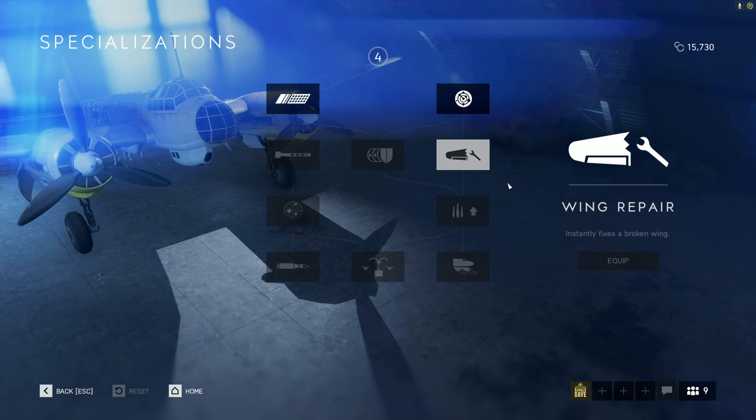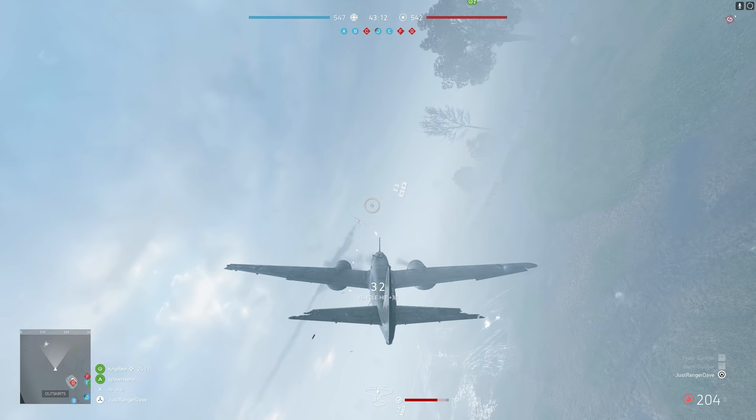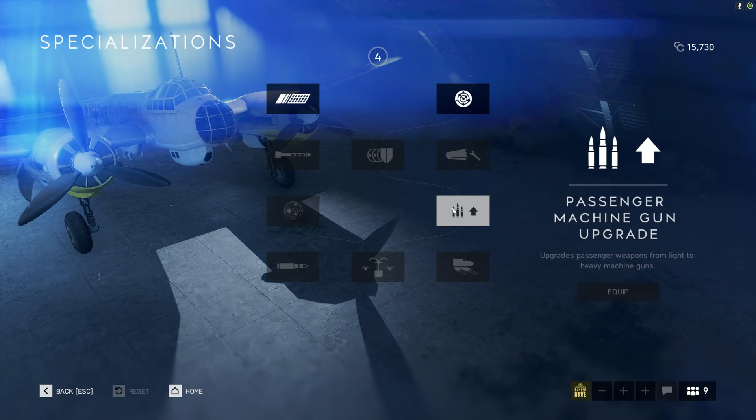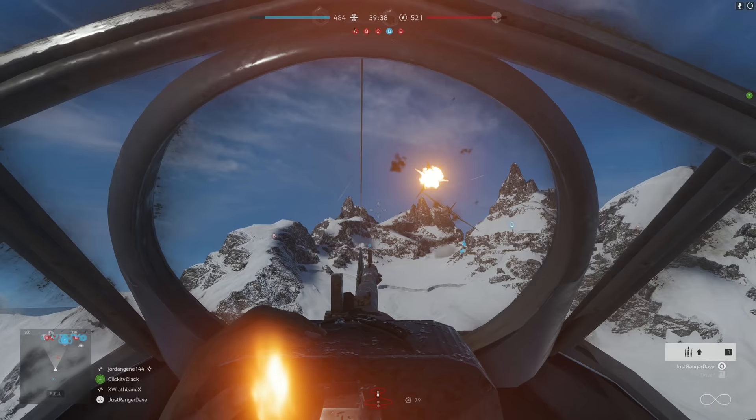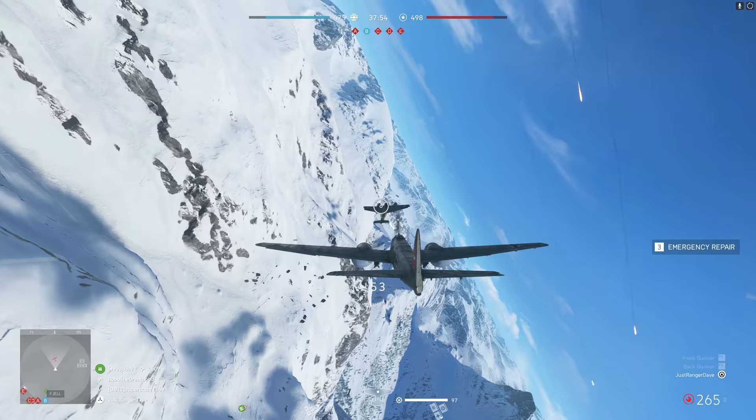The center option for the armored fuselage will help you tank at least a little bit of that damage from the Mosquitoes, and it'll definitely help with flak as well as you're trying to keep cranking through the specialization tree. Your third option down the right-hand side is going to be the passenger machine gun upgrade, but again that's really not that useful, because your passenger machine guns are more of a standoff annoyance weapon than anything actually useful, even after that upgrade.